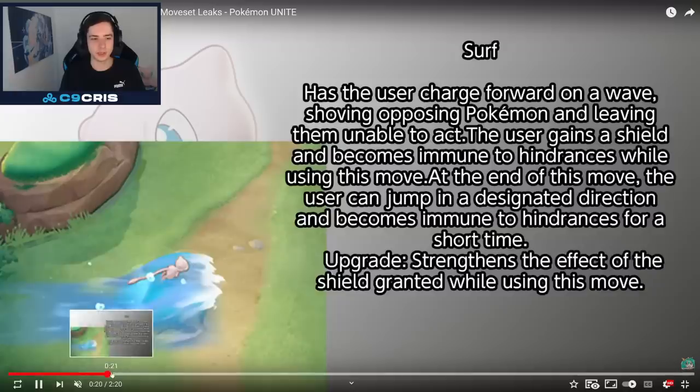Next up we have Surf. Has the user dash forward on a wave, shoving opposing Pokémon and leaving them unable to act. The user gains a shield and becomes immune to hindrances while using this move. At the end of this move, the user can jump in a designated direction and becomes immune to hindrances for a short time. Sounds pretty good — kind of like Blastoise but even better. The upgrade strengthens the effect of the shield granted by using this move, so we also gain an even bigger shield.